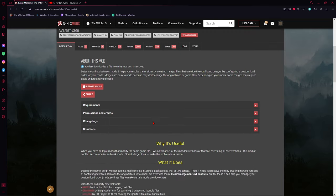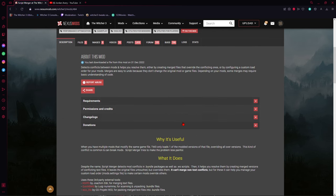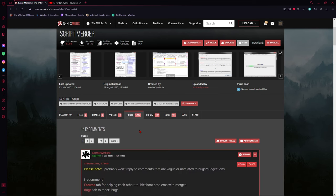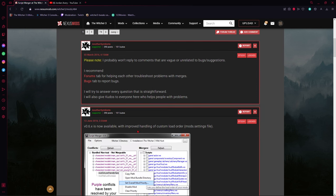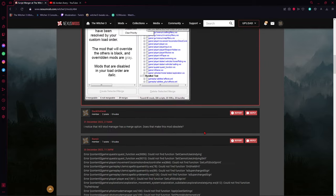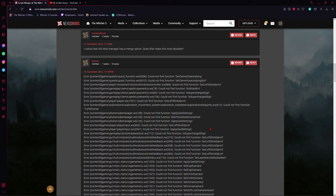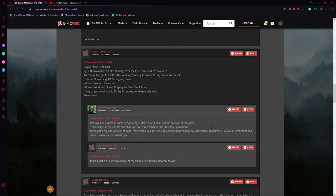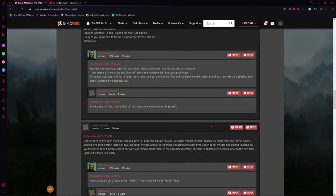Some mods might have nothing detailed in the description — just what the mod does. In that case, check either the Files tab or the Posts section. My advice: always check the Posts section before you download anything. Nine times out of ten, the first two posts will be stickies from the author giving additional clarification or listing known problems and fixes. It also gives you feedback from other users — if feedback is mostly positive, go ahead and download it. Mixed feedback, be prepared for some issues. Flat-out negative, I'd avoid the mod until it's updated.